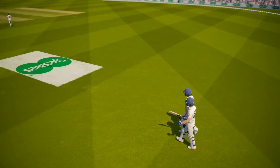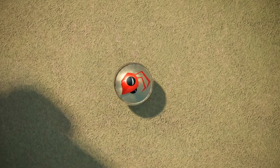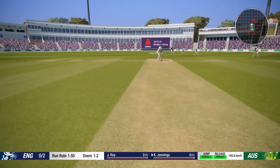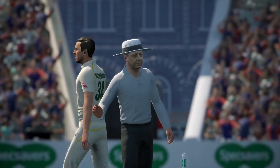If you've played Big Ant Studios' previous cricket titles, the first thing you'll notice playing Cricket 19 is the presentation — it's had a massive facelift. Here we go, Australia called Tails. I lost. England need all the advantages they can get here though, I think. That's right out of the middle of the bat — nicely driven there, four runs.